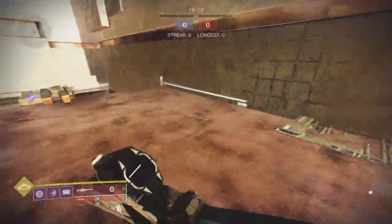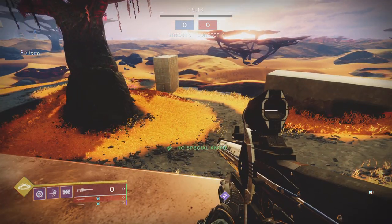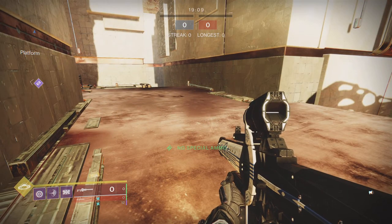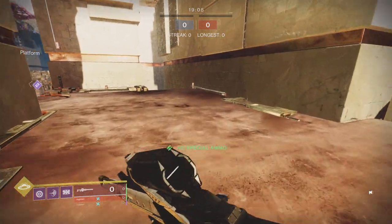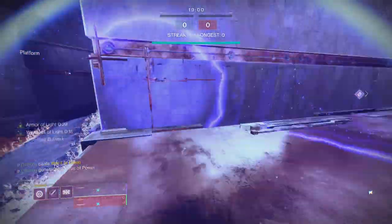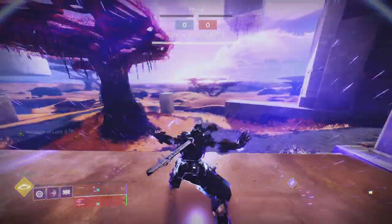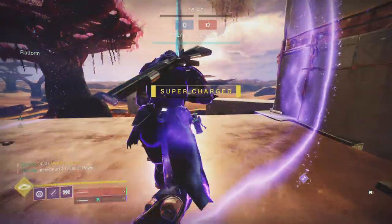You want to get to a ledge, R2 off of the ledge, then jump and press super at the same exact time. The window is very small for this on controller because input delay is a thing, so make sure you get it tight. But once you do get it, it'll look very very cool and you'll just go flying in the bubble animation.